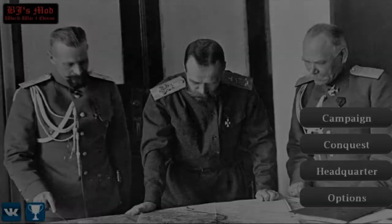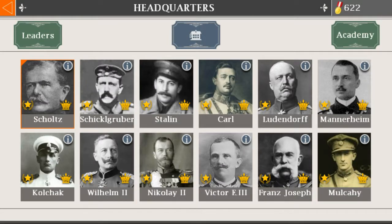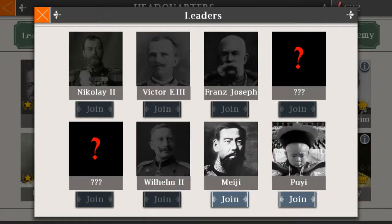First off, I'm going to show you what happens. Let's go to headquarters, then go to generals. Now you see Wilhelm, Nikolai II, Victor Emmanuel III, and Franz Joseph. I got them with this — the Chinese emperor, and some... this guy, the Masi... I don't know how to pronounce it.